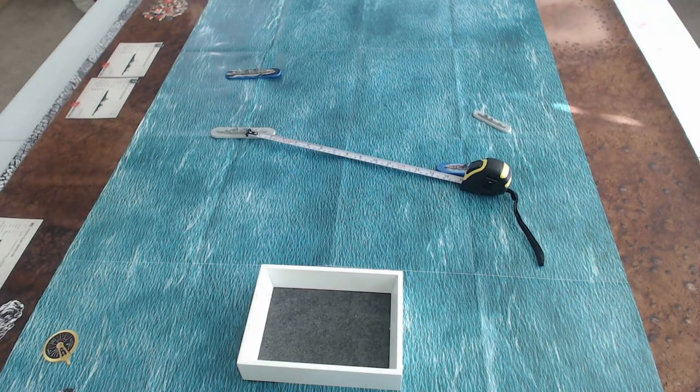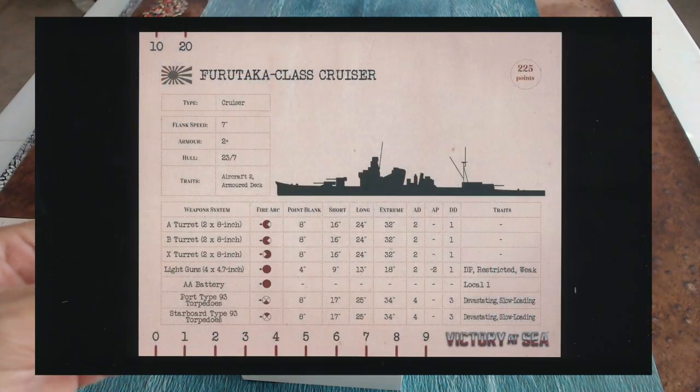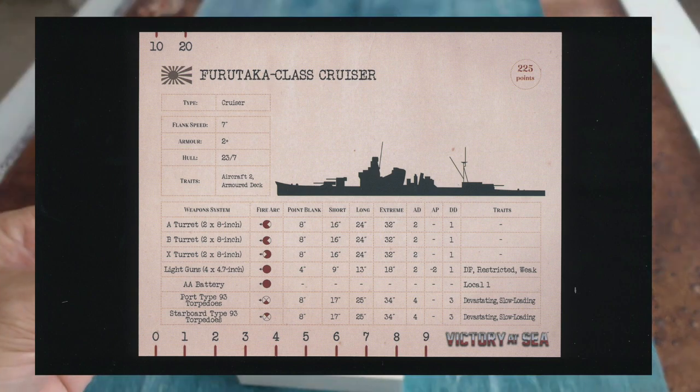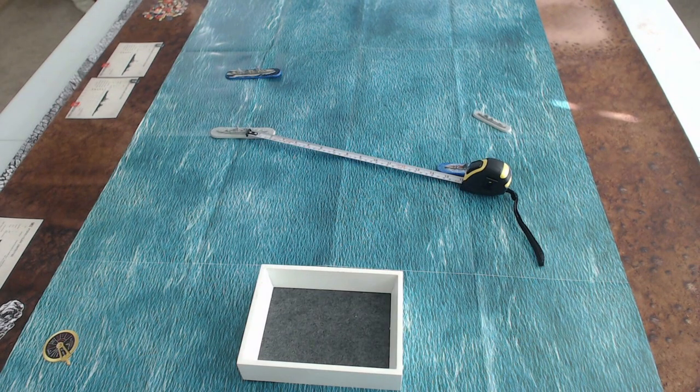Now that everybody has moved, the player who won initiative gets to declare one of their ships to fire first. I'm declaring the Furutaka to fire at the Portland. Looking at the ship card, turret A and turret B both have the Portland targeted in their firing arc. The measurement is 16 inches, so I am in short range.